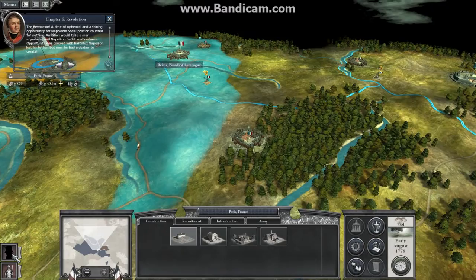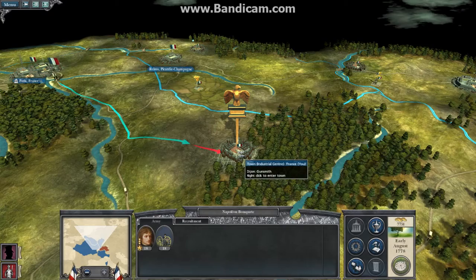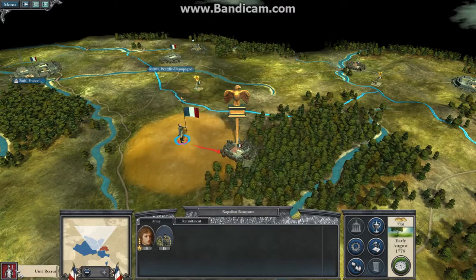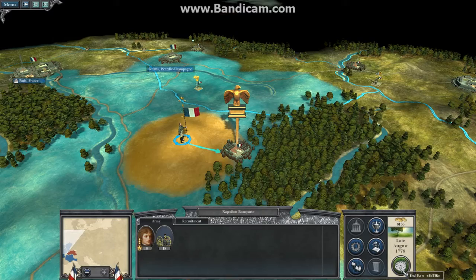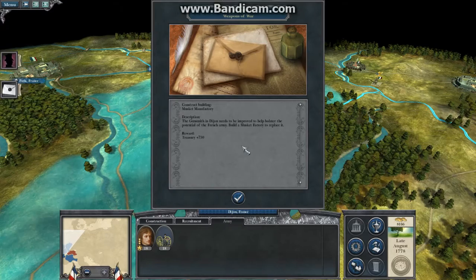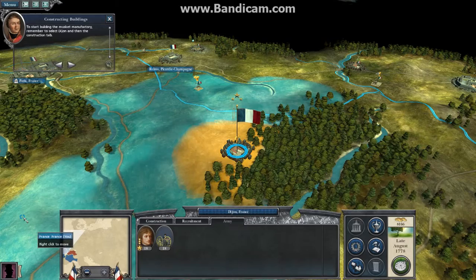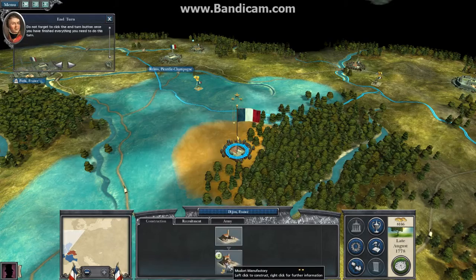Make your way to Dijon with Napoleon. To start building the Musket Manufactory, remember to select Dijon and then the Construction tab. Do not forget to click the End Turn button once you have finished everything you need to do this turn.